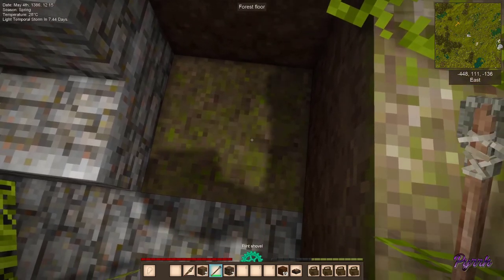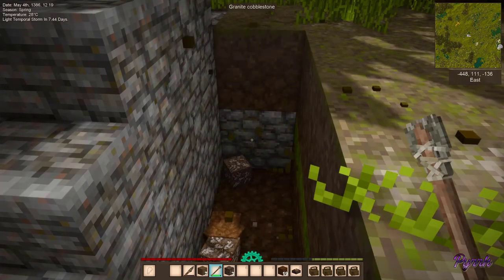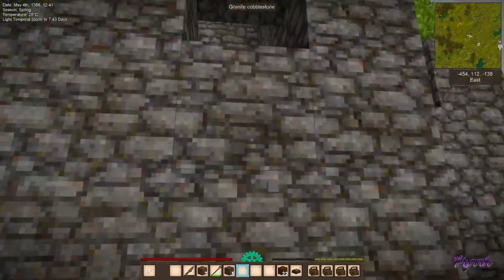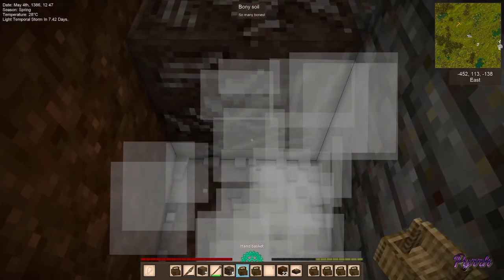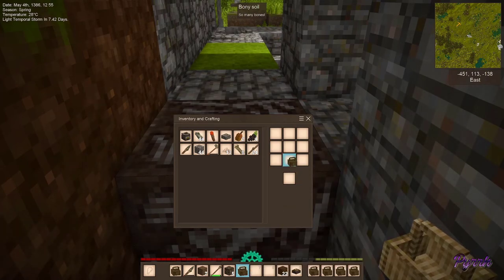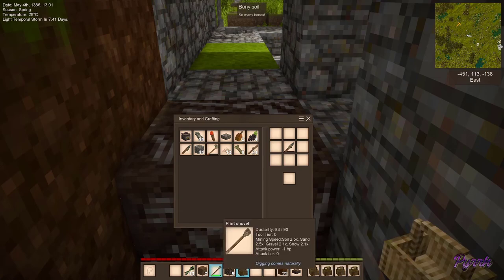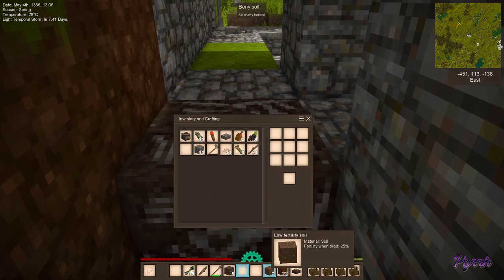Do these stairs go down anymore? There's some bony soil. A farming vessel - this could be good. I've never seen these in a vessel before. Because you really can't use more than the four that you make, but what you can do is you can take your knife and you can actually dismantle these into more cattails. Very useful to know - once these have outlived their usefulness, you can dismantle them. There went that knife. I replaced the knife in the inventory slot. That's very neat.